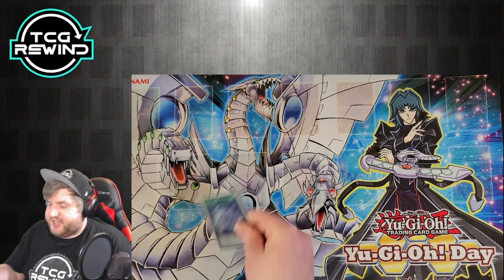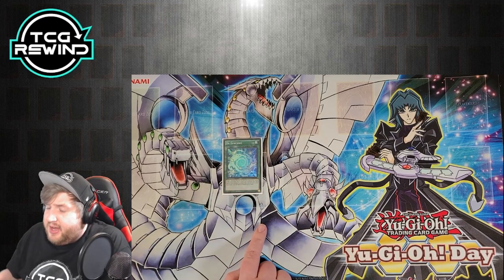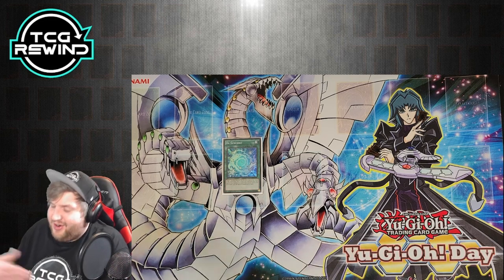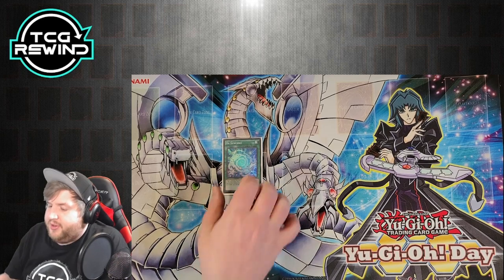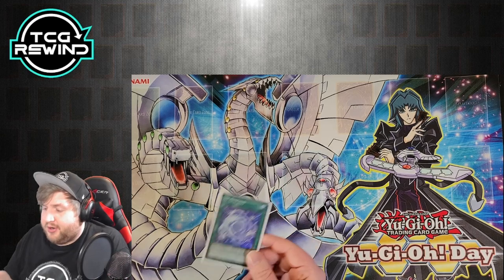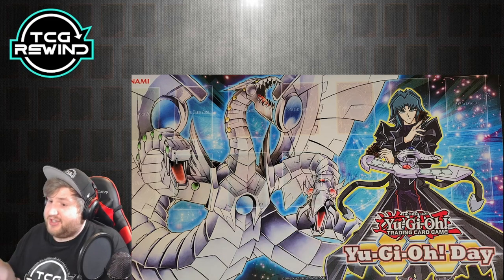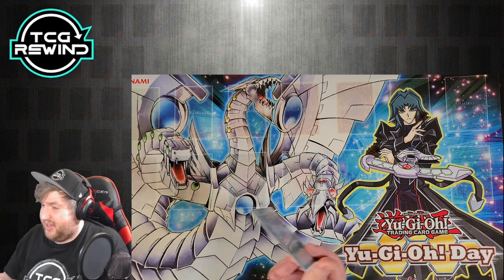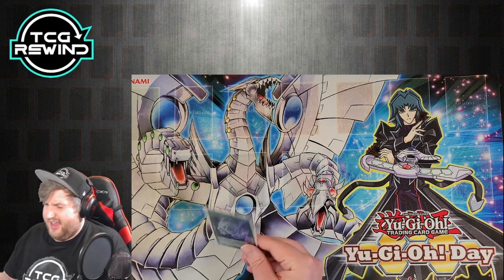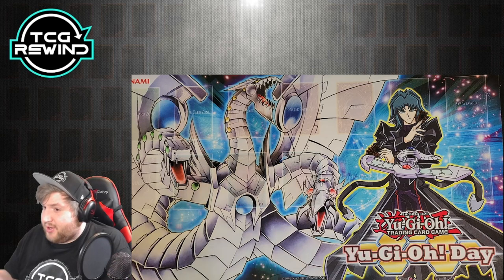De-Synchro is really cool because it can make crazy extended plays — synchro, summon something from deck, de-synchro, re-synchro, get another thing from deck. The only downside is it's super weak to Maxx C. But there is one upside: it says target one synchro monster on the field and return it to the extra deck, so you can target your opponent's synchro monsters without them getting a special summon of the material. It's a weird spot removal and extender, but I don't run it because I really like to avoid being Maxx C-able.